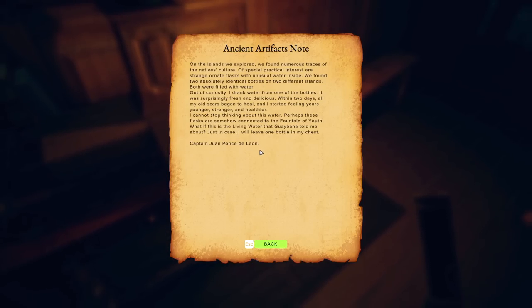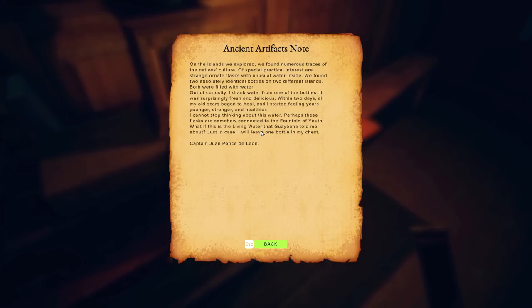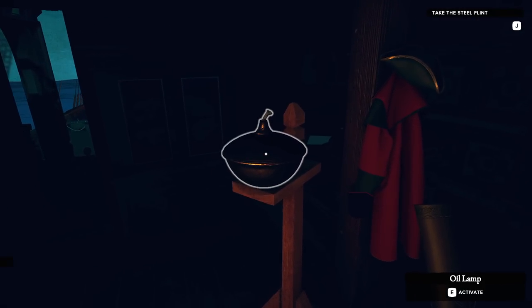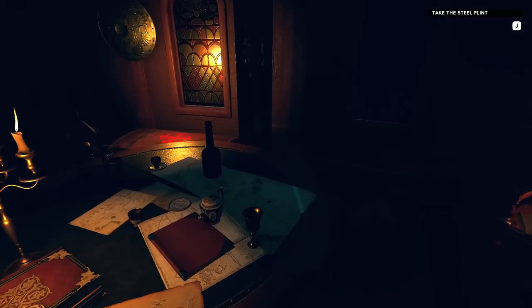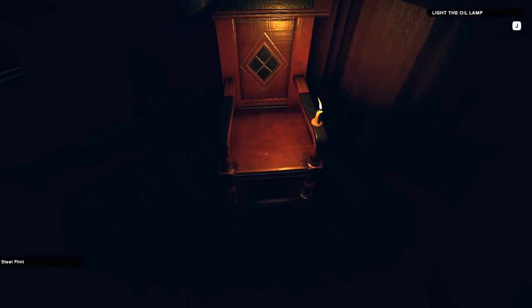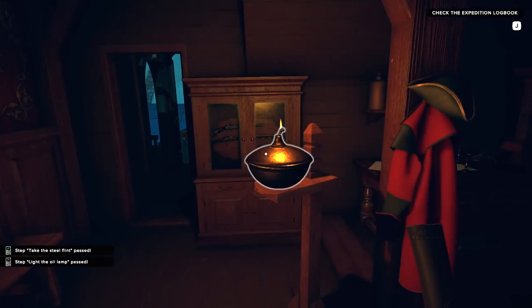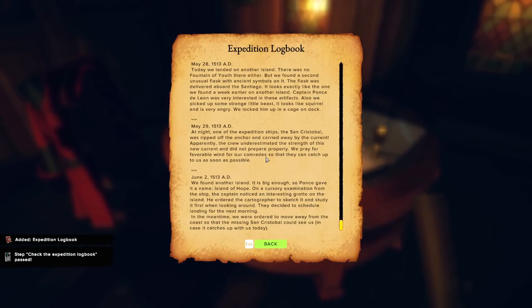He's talking about the fact that he found the Fountain of Youth Water and it healed his wounds and stuff. I need a steel flint to light that — but wait, there's a steel flint right there. Now we can light it up and check the expedition logbook.